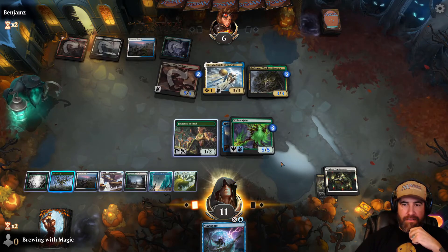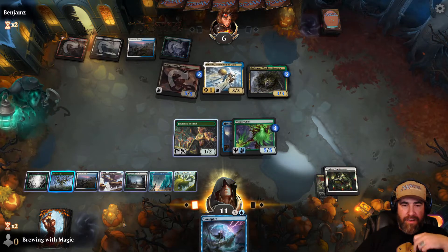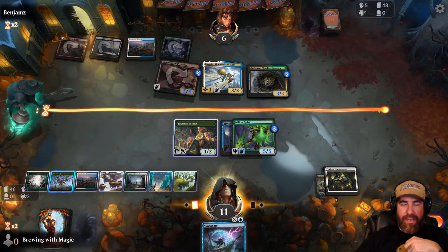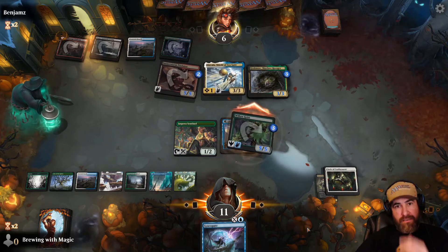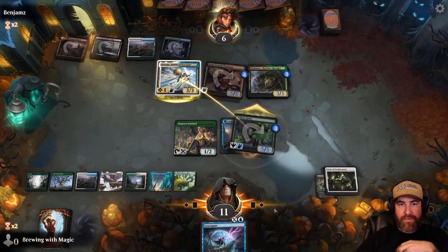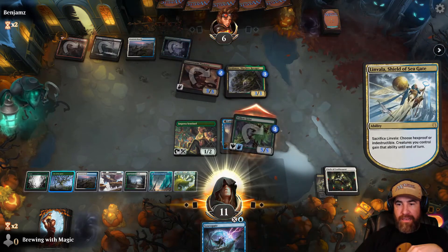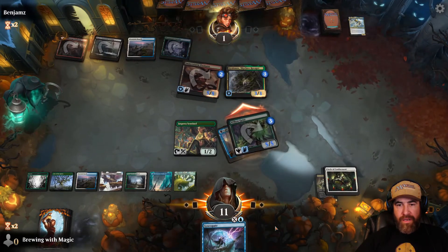If I fire up the land and swing, they don't have to block the Willow Geist. They've been waiting on a fifth land. Let's go with just the Willow Geist, holding up the Syncopate. They take the block. We couldn't have killed them either way — no tricks there. They might sacrifice just to do something. The sacrifice resolves. We're down to one on something and end the turn. Now the way things are looking they need another creature.